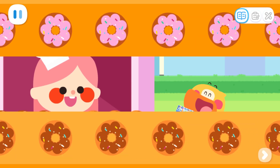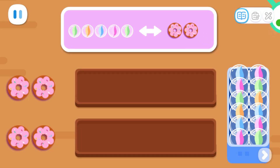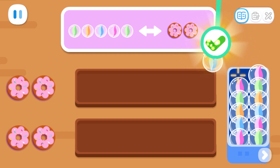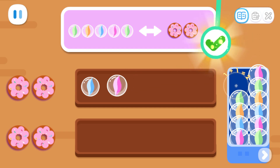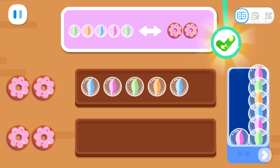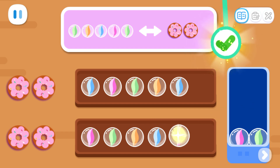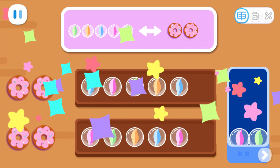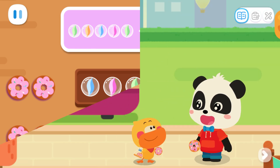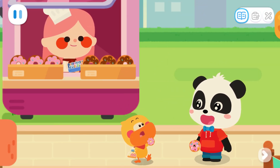Five marbles can be exchanged for two donuts. How many donuts do you want? I want four! We can exchange five marbles for two donuts. How many marbles do we need to exchange for four donuts? One, two, three, four, five, six, seven, eight, nine, ten. Ten marbles are needed to exchange for four donuts.